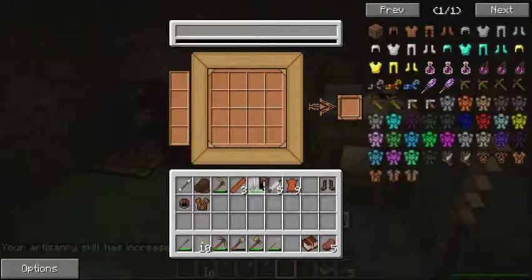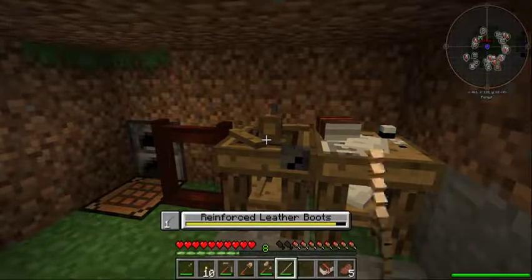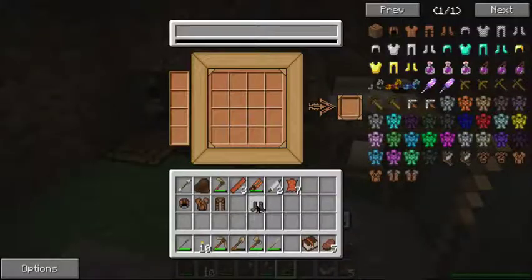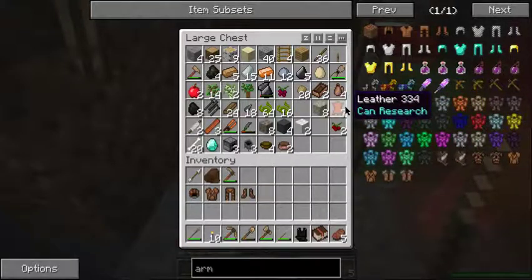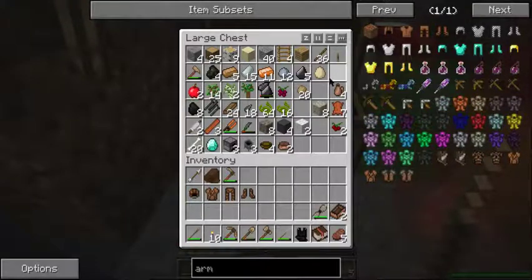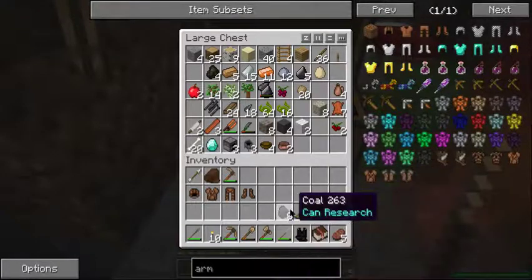Artisanry skill nine — we're getting up there, guys. The boots. This can go away — I know I'm going to need that. Maybe ingot molds. Bronze hammer. Don't need the nails. Grab the coal.